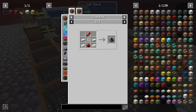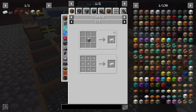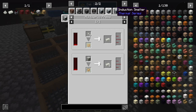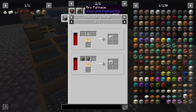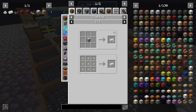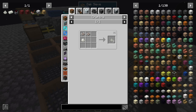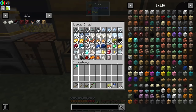Let's take a look at making the magmatic dynamo first. We need some Invar. Invar can be made with Invar dust — we could use the thermal expansion machines, the induction smelter, or the alloy kiln for immersive engineering, but making the dusts is probably the easiest way. We need nickel and iron to make three Invar, and in total we're going to need two Invar. We might want to make multiple dynamos but let's start with one. And we do have raw nickel here.